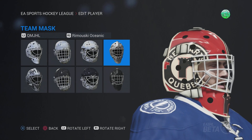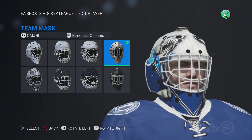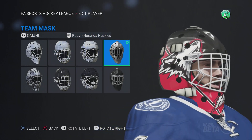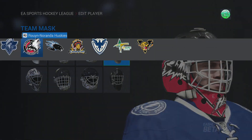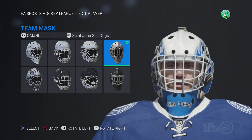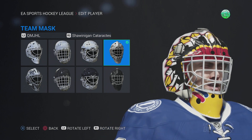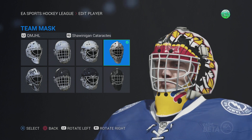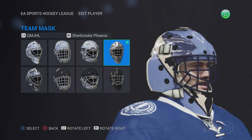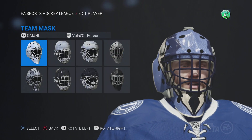Rouyn-Noranda Huskies — pretty basic. St. John's Sea Dogs — I like this mask, it's a little bit better because it's got a little bit more color at the top, and the white actually fits pretty well. Shawinigan Cataractes — this is a cool mask. It's got like the Indian head there, the headdress, which is cool. The Phoenix — that's an alright mask, you got the big logo. I like these masks that have like the full logo and stuff, they look a little bit cooler.